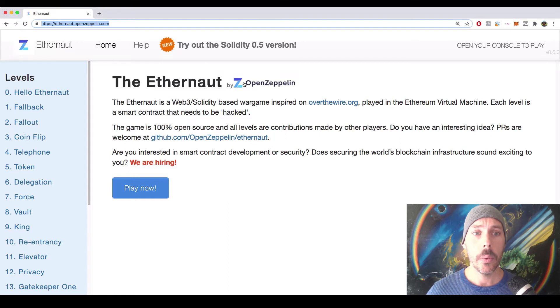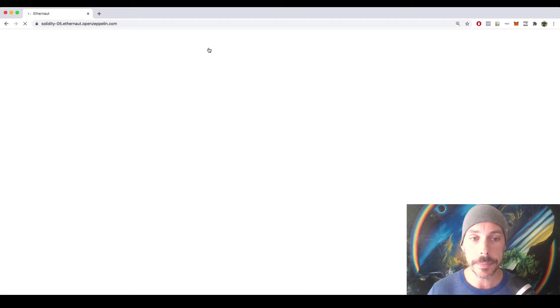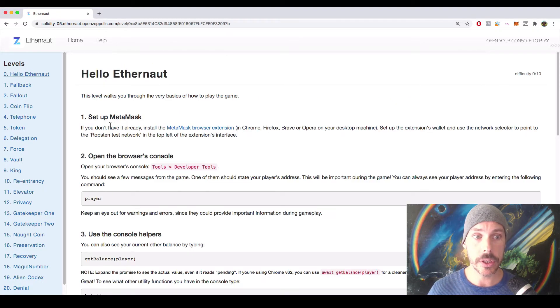What I want you to do next is click on the link that says 'Try out the Solidity 0.5 version,' because this will let you complete the game and the challenges using a later version of Solidity. Go ahead and do that, and once you are there, click 'Play Now.'